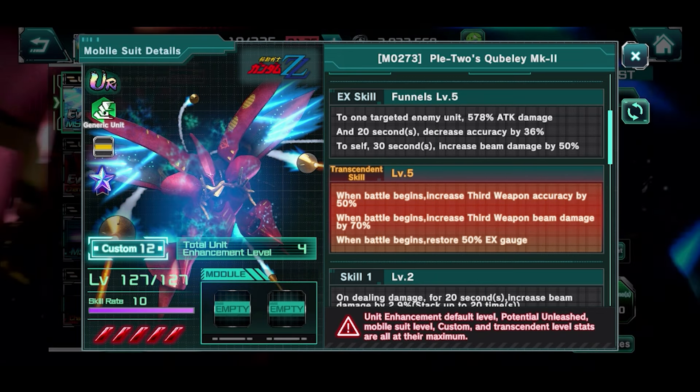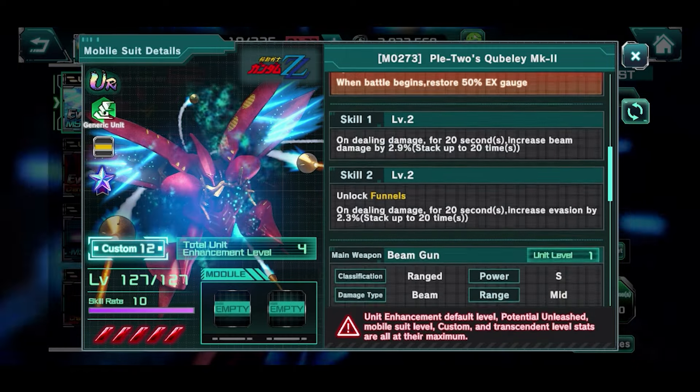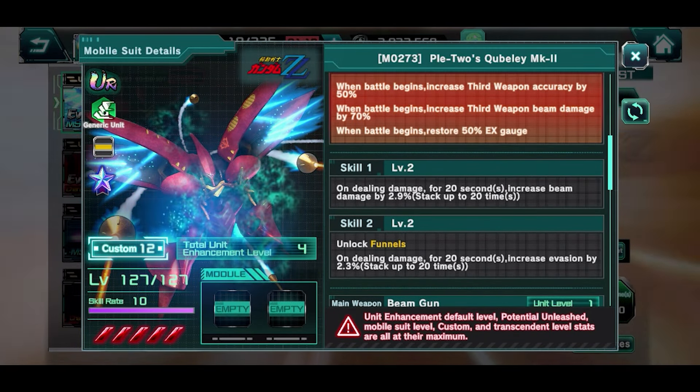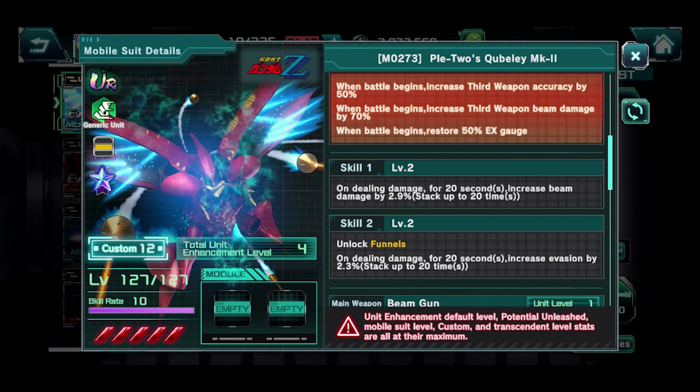On my showcase, I just want to say as a disclaimer — I mistakenly said that skill 1 and skill 2 need some sort of dodging to gain stacks, but looking at it now, it's actually on dealing damage. That's definitely my bad on that one.